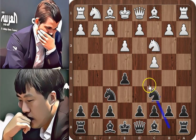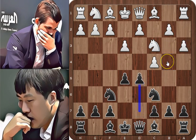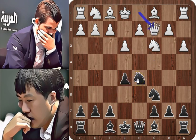Knight to c6, another developing move, and a3, controlling b4 and preparing b4. d5, attacking the center, and white takes with the pawn, and black recaptures with the knight.